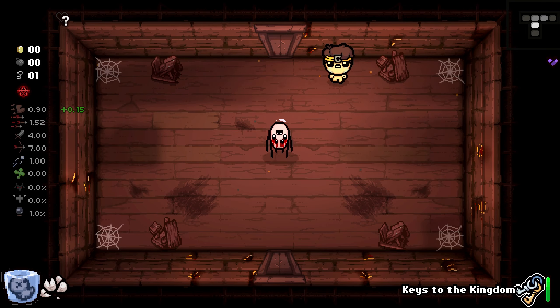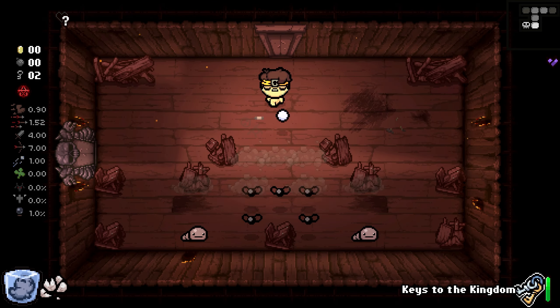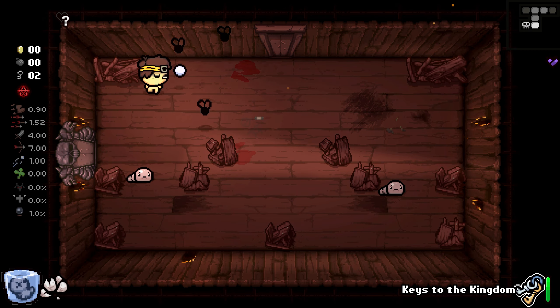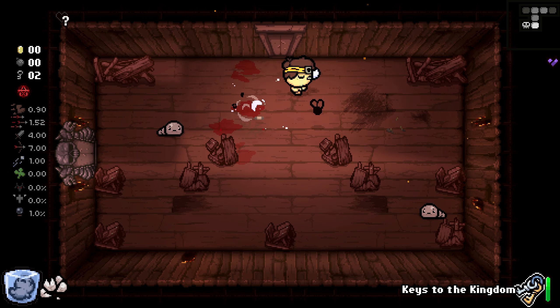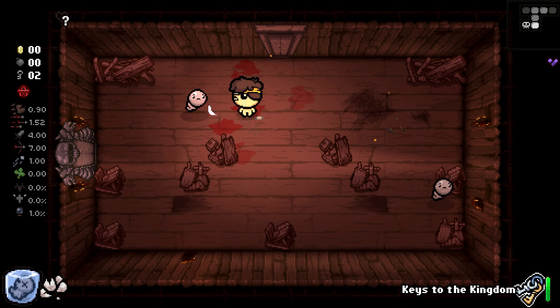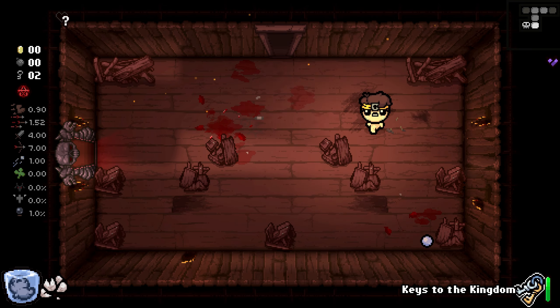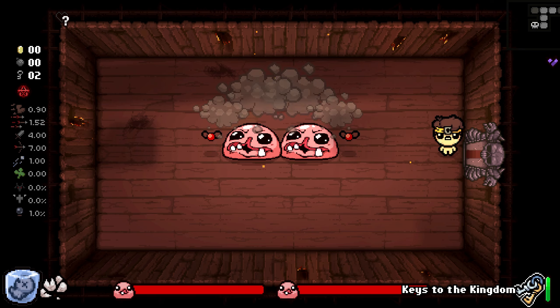Most importantly for this guy is — oh my god, a speed up, that's actually amazing. He has abysmal speed and tears stat to start with. But most importantly are devil rooms, angel rooms, and boss rooms for this guy — angel rooms specifically because of his trinket, which I don't remember the name of, but it's a Broken Rock. It's basically the angel counterpart to Evil Feather or Black Feather.